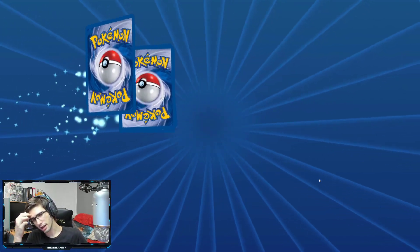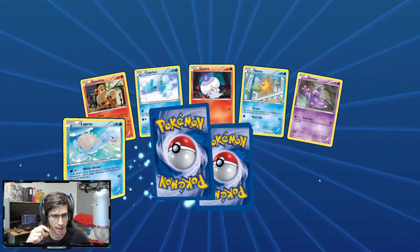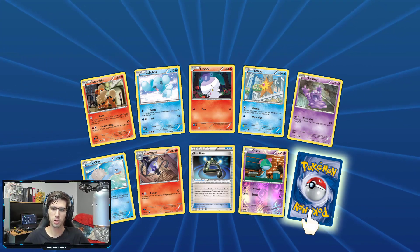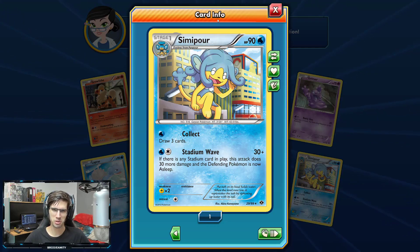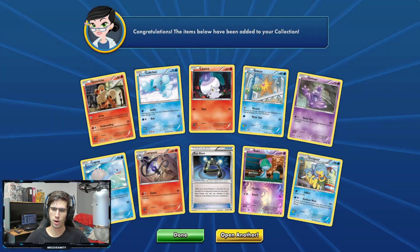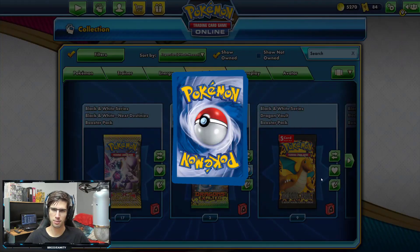Pretty sure there's a Legendary Birds Trio blister that came out around this set too, which those three birds got featured in as well. We got the Simipour — I think we've got the whole trio in today's opening. We got the Simisage and Simipour with 90 HP, Collect and Stomp Wave. I think all three of them have Collect.